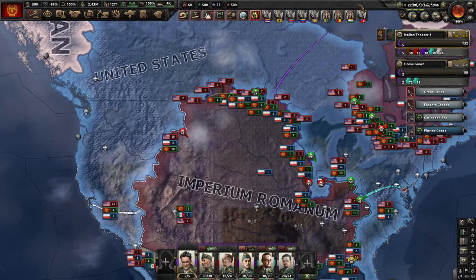Greetings, programs. I'm Young Napoleon, and I want to welcome you back to my Hearts of Iron 4 Let's Play series. This is episode 54 of an Italy to Rome run with no mods and all of the DLC, including the latest No Step Back.